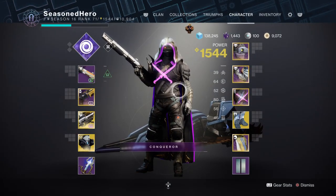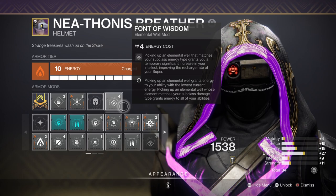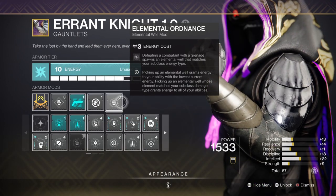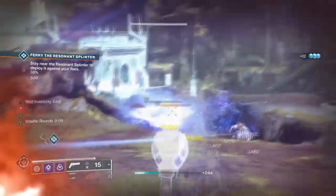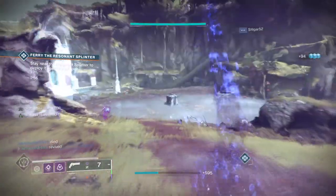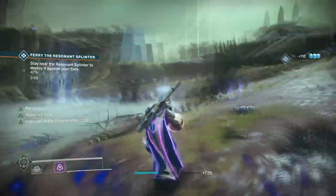I have my Discipline at 80 as this will be the main way to build up super energy back quickly, while having my Intellect at 50 is low but will be supported by the Finders Wisdom mod which grants a plus 50 to Intellect over its duration. You'll then want to have Elemental Ordnance for creating wells, Bountiful Wells for creating more than one well at a time, and Well of Tenacity for that extra bit of protection. With mods added you should have the ability to get your super and grenades back within a few seconds faster than normal.